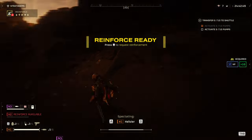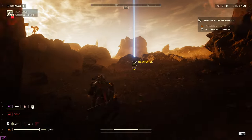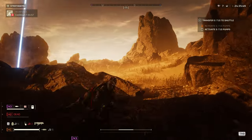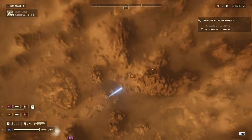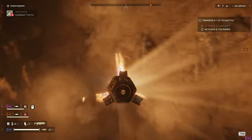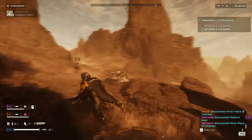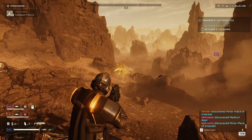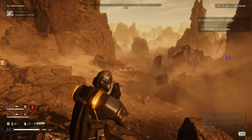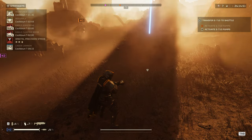With direct fire weapons this is done most reliably while the Titan launches its devastating Bile attack. The FAF-14 Spear however can perform this maneuver from a very specific close range angle with near perfect accuracy. This is best learned through trial and error and typically requires close proximity to the Titan. Furthermore, the Titan has two sacs under its body, one under the abdomen and the other under the thorax.